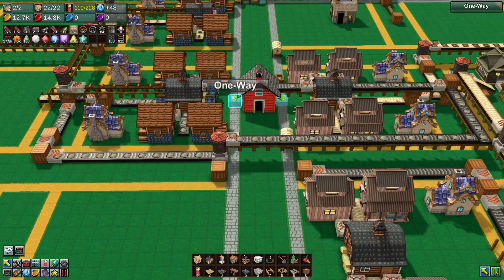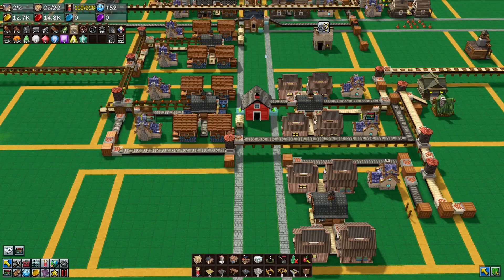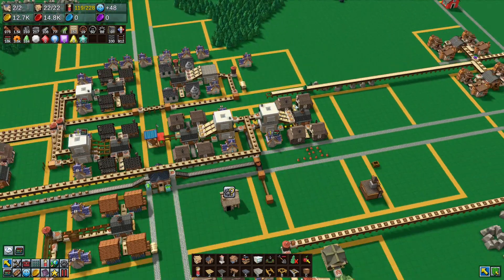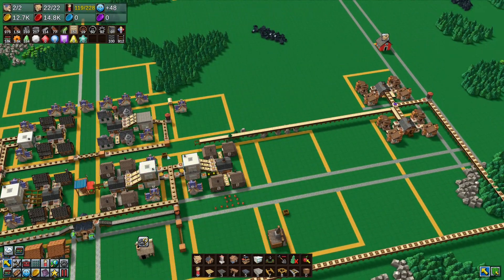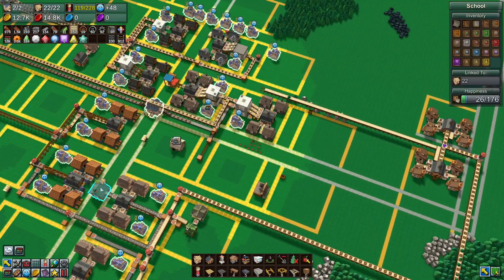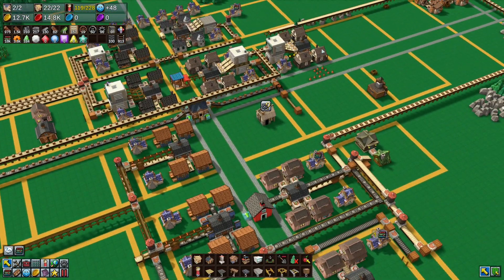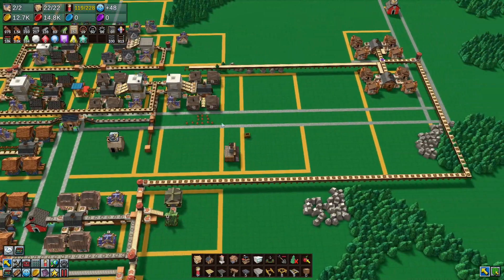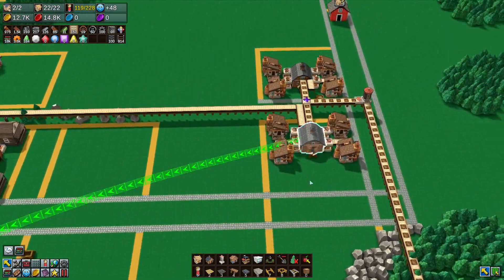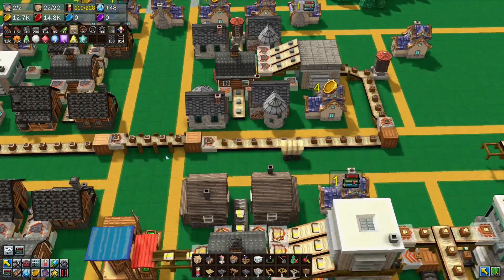I was looking at what the wagons were doing. I removed a path that was blocking them going up and down, and put in some one-way streets to convince the wagons to go the correct direction. Though one of them is still taking a weird route — taking medical supplies on a clearly longer path, blocking that route. Very strange, because the stone path is obviously quicker going the other way.